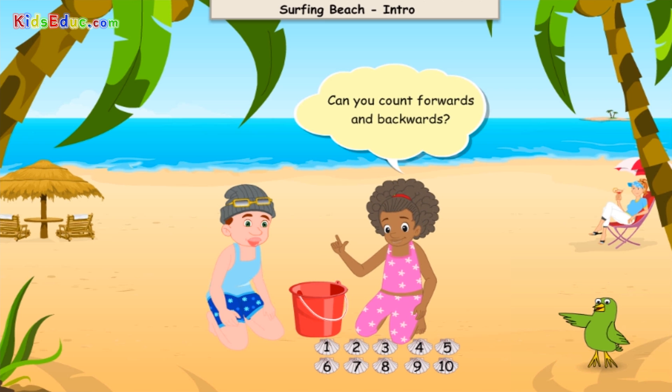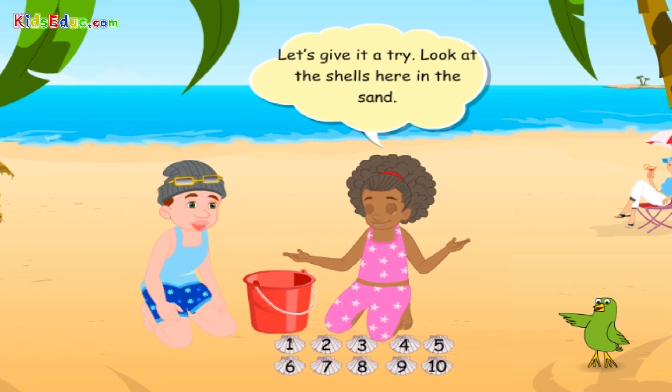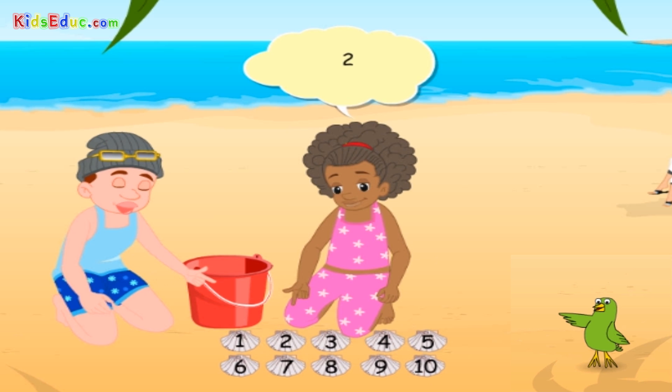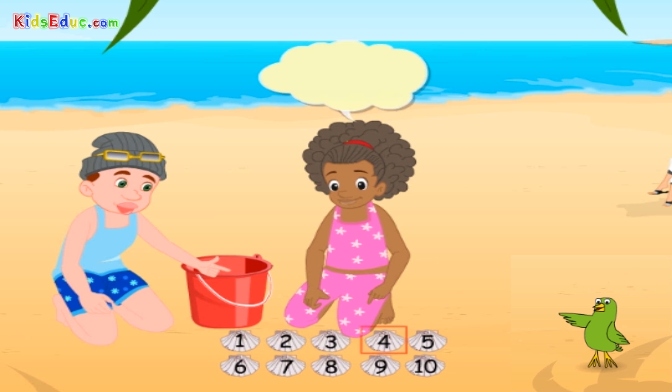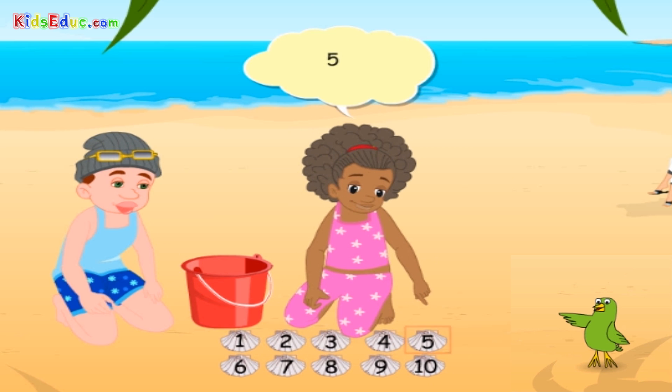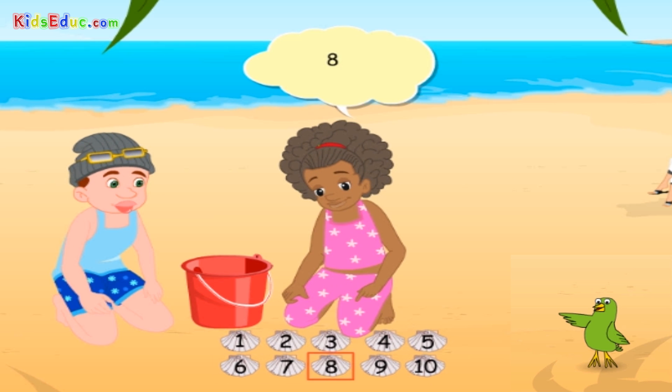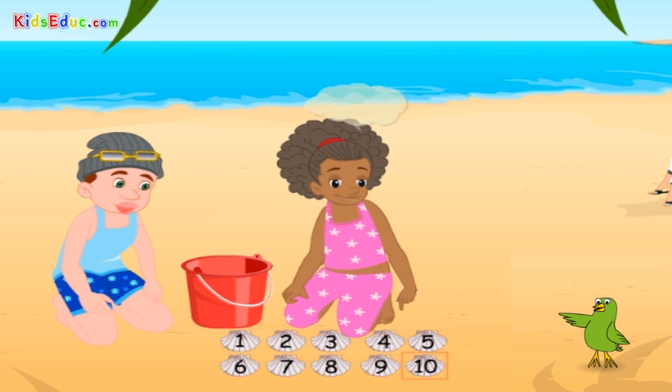Can you count forwards and backwards? Let's give it a try. Look at the shells here in the sand. There are 1, 2, 3, 4, 5, 6, 7, 8, 9, 10 shells.